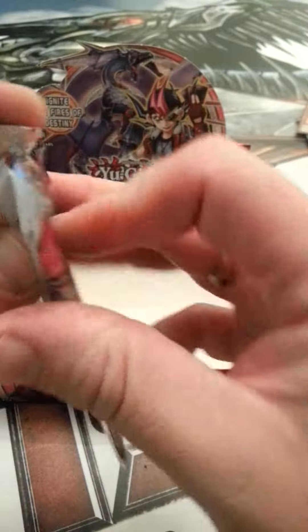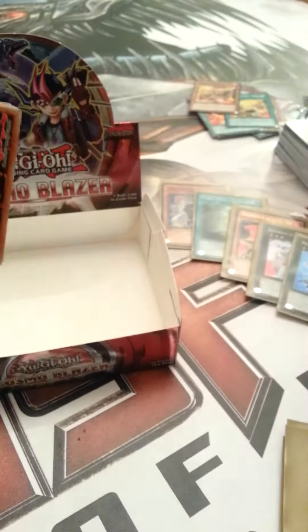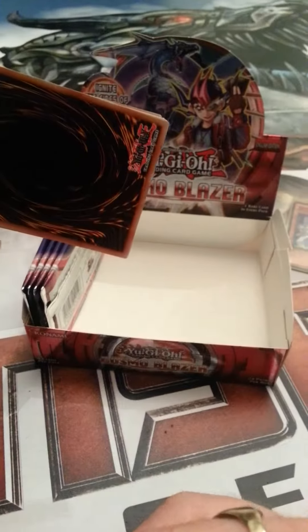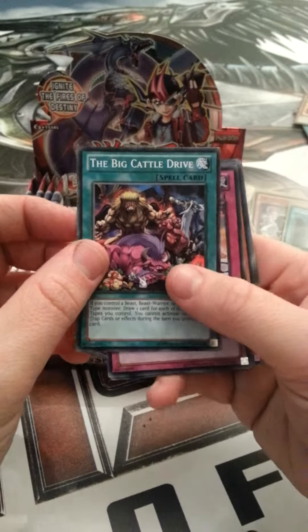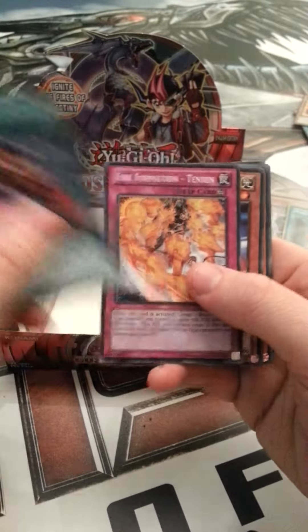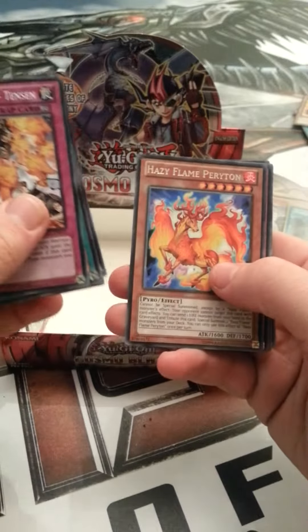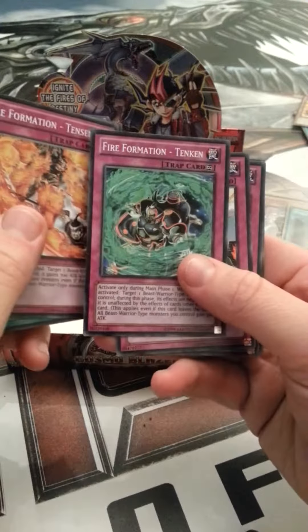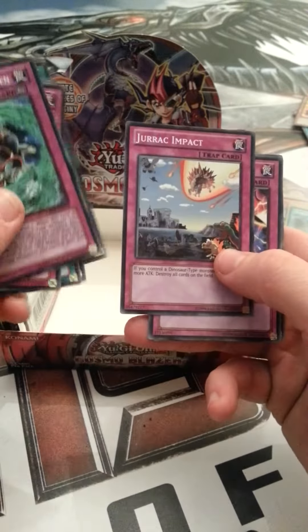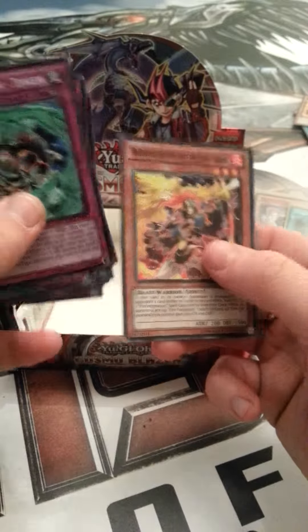We're down to the last five packs and my camera has moved once again. The Big Cattle Drive, Fire Formation Ten Zen, Heraldic Beast Unicorn, After the Storm, Hazy Flame Periton, Fire Formation Ten Ken, Jurassic Impact, Heraldry Change, Brotherhood of the Fire Fist Hawk.